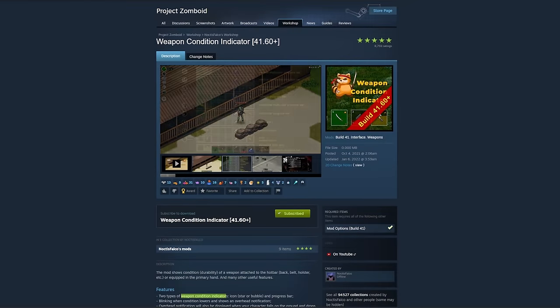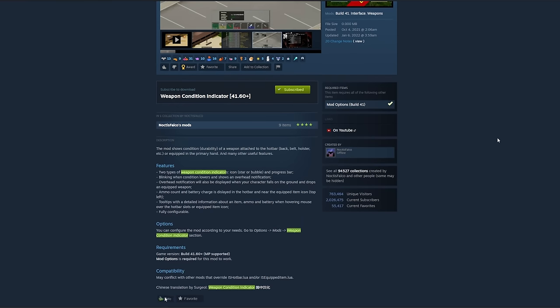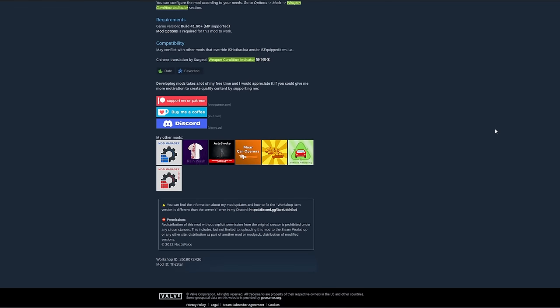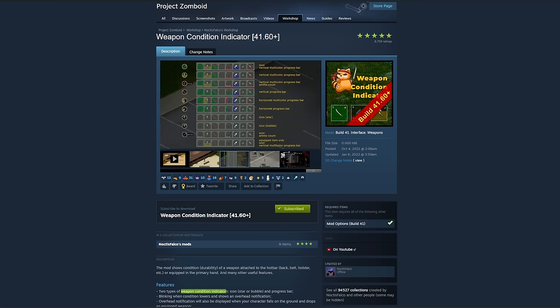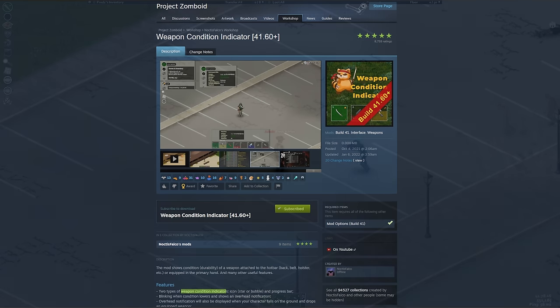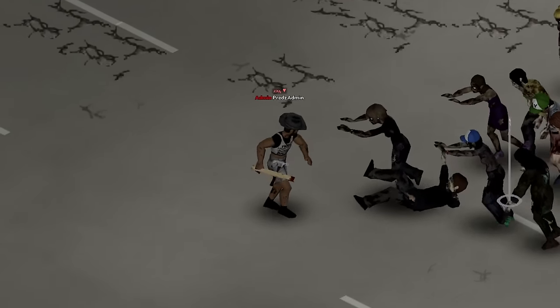Following that gem is one of my favorite mods to recommend to beginners. Weapon Condition Indicator by Noctis Falco does exactly what its title says. This mod does require Mod Options for Build 41 to run correctly, so make sure you grab that before hopping into a game — though if you're playing on single player, it should auto-activate as long as it's in your library. Weapon Condition Indicator gives you several indicators that track your weapon's condition. This applies to any item on your belt, in holsters, or slings as well, so it's a great way to see how much longer you can fight the undead before you break everything you touch. The mod also prompts a little notification above your head every time your item diminishes in quality.